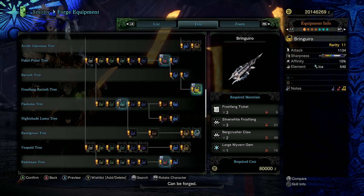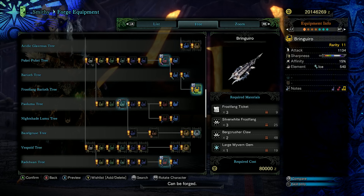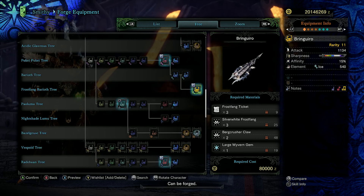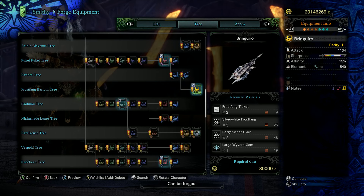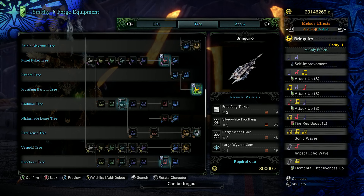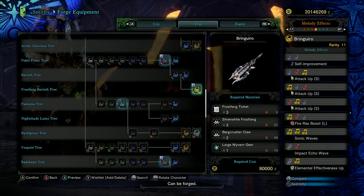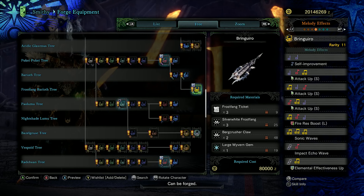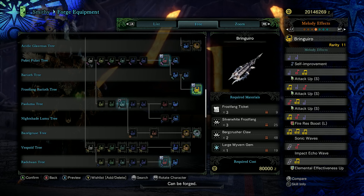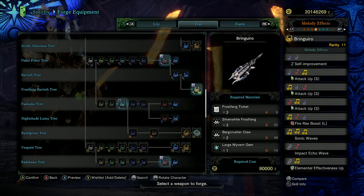We've got the Frost Fang Barioth Bring Gyro. Great raw, purple sharpness, and a massive chunk of white sharpness, 15% affinity, with a big chunk of ice elemental. Three different versions of attack up small, which do not stack together — they are the same song but with different melodies, which will encore to attack up L rather than XL. Fire resistance boost large, sonic waves, impact echo wave, and elemental effectiveness up. Good on the melodies side but excellent on the weapon stats side — a fantastic choice.